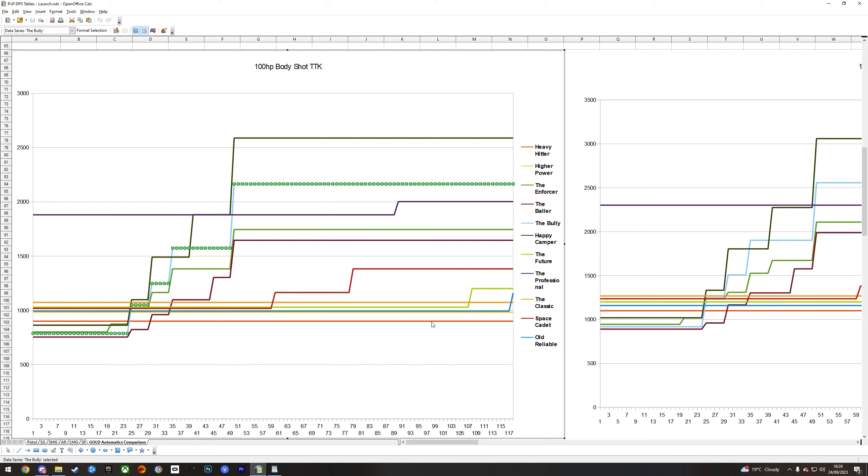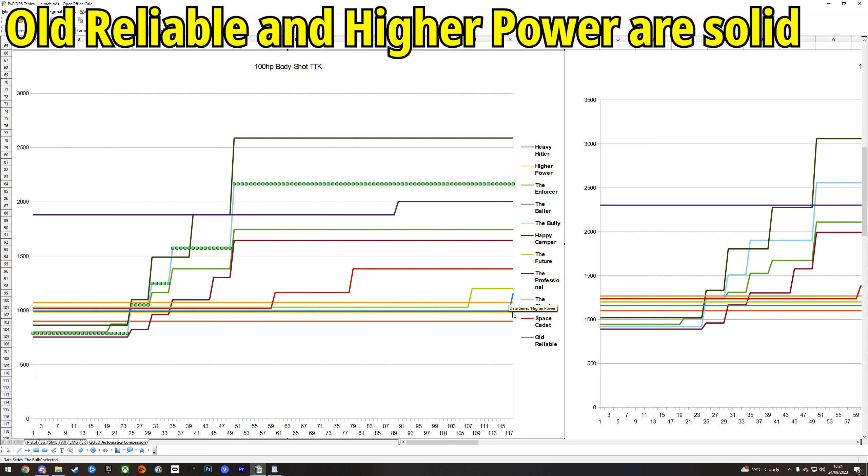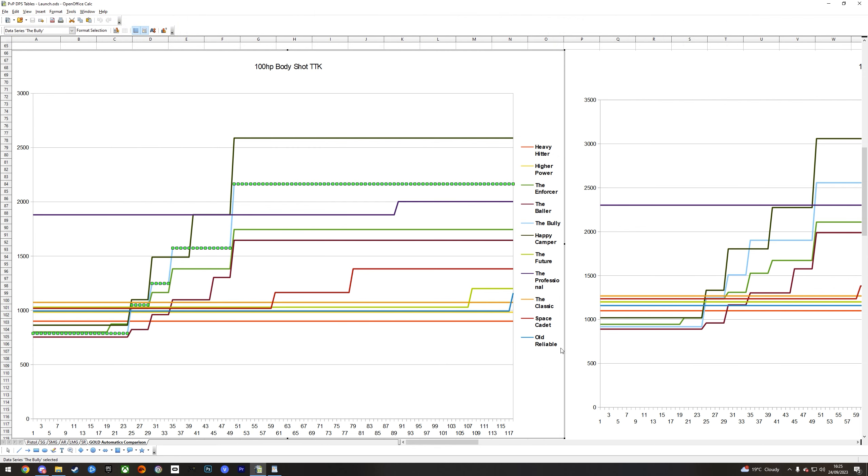The Higher Power is a statistically worse LMG compared to the Heavy Hitter, so if you're using an LMG it has to be the Heavy Hitter. The Old Reliable AR is also very consistent — a straight line almost all the way to maximum range. It has low recoil and a fast reload. It's not the best up close where SMGs will decimate you, but it's insanely good at midrange and that low recoil will help you land weak point hits.